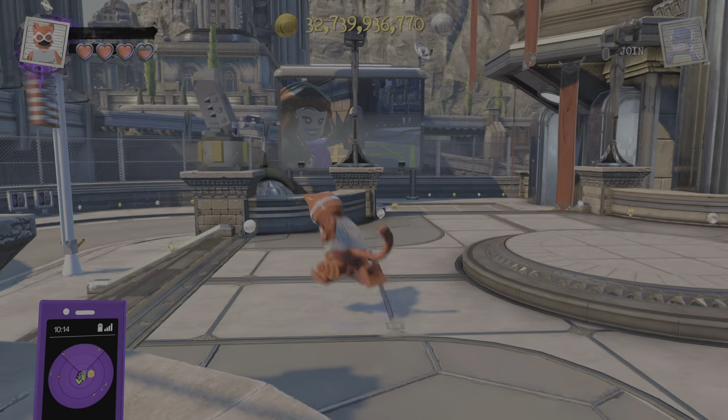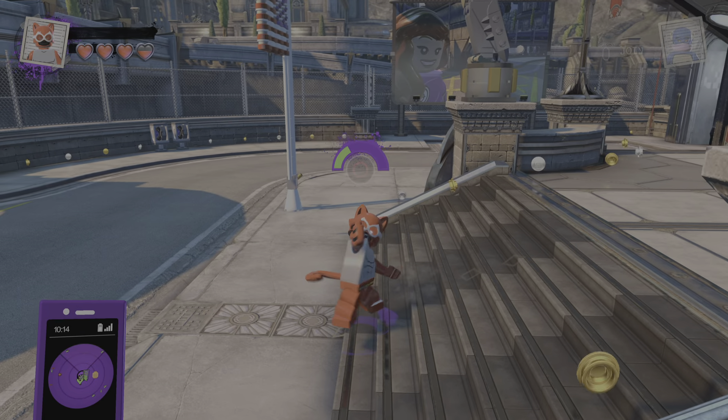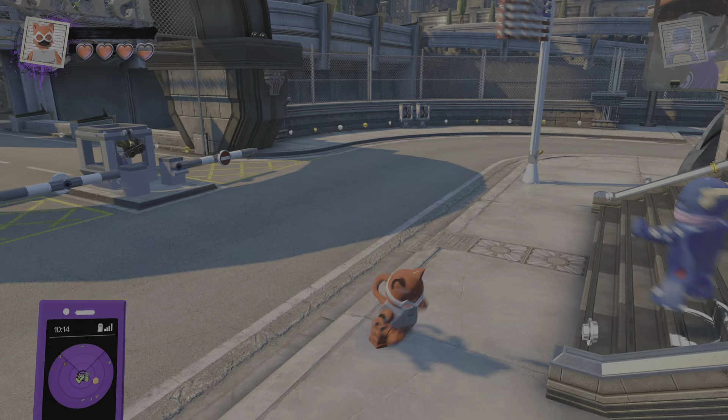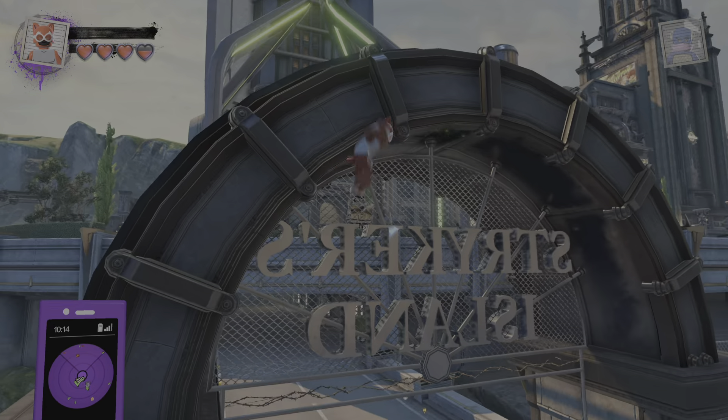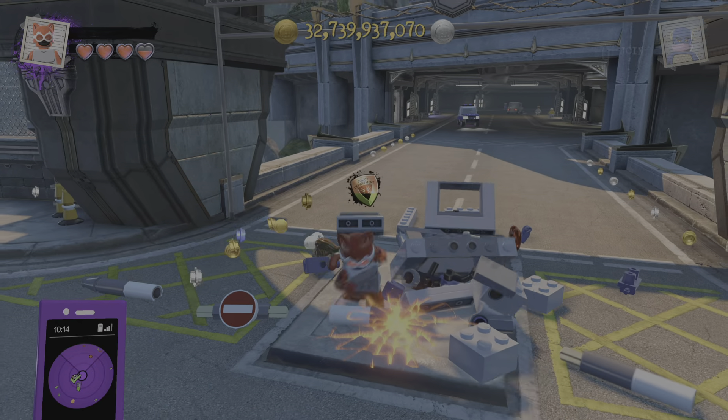Alright, here's my custom Incineroar from Pokemon. I actually think he turned out pretty well. So we got a tap score for the fighting, full score for the lunge ability, tap circle for the explosion attack, and whole circle for the destroy mode. Got double tap X for the double jump, hold X for the double, and there's hyper jumping.